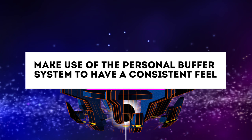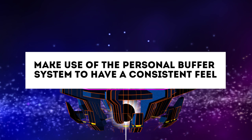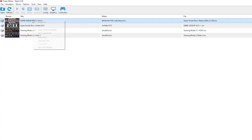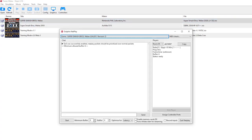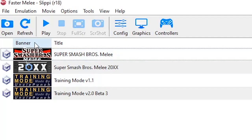Number 5, take advantage of the personal buffer system. Dolphin lets you set a minimum buffer which affects the connection and a personal buffer which only affects your end. This is useful if you want a consistent feeling across all games or prefer a higher buffer than your opponent. I often set my personal buffer to seven since I have a 144Hz monitor, but keep the minimum buffer at six in case my opponent does not. Number 6, if you want to practice on your own, still set up a netplay lobby to introduce the buffer and make it feel similar to what you're used to playing online. If you just double-click on the ISO, the game will start but won't have a buffer — going from six buffer to zero buffer is not going to feel right.